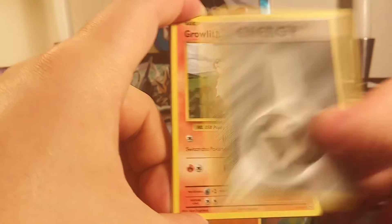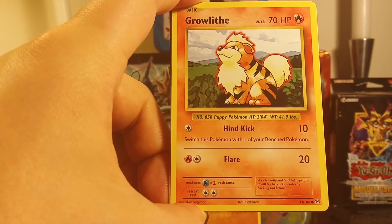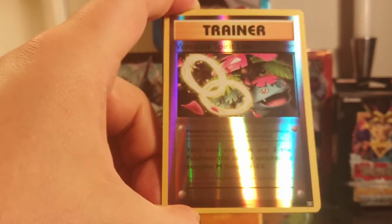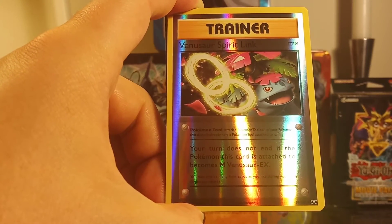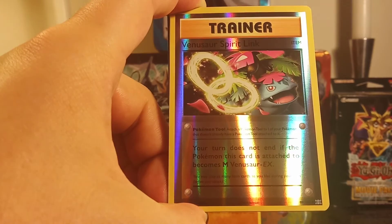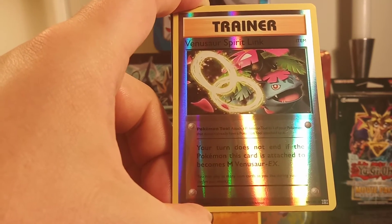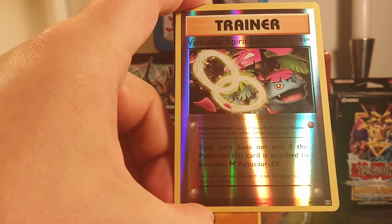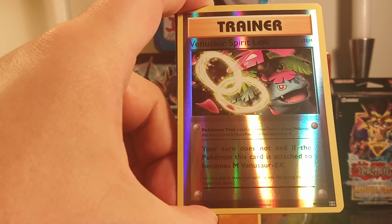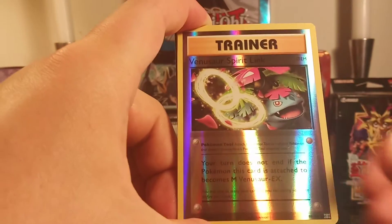Energy. Growlithe — classic, 70 HP. High and Kick 10: switch this Pokemon with one of your bench Pokemon. Flare 20. Ooh — Reverse Holo Trainer! Venusaur Spirit Link, Pokemon Tool: attach this Pokemon Tool to one of your Pokemon that doesn't already have a Pokemon Tool attached to it. Your turn does not end if the Pokemon this card is attached to becomes M Venusaur EX. Decent, but I don't have a Venusaur — maybe I'll get one.